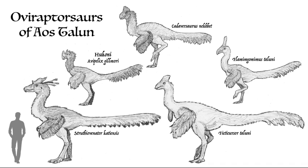Oviraptosaurs refer to animals like Oviraptor — dinosaurs that were covered in feathers, had beaks, and usually had some sort of head crest. Both Dromaeosaurs and Oviraptosaurs belonged to a group called Maniraptorans, which were very successful on Earth and evolved to fill a wide variety of niches. In Austalun, the Oviraptosaurs had an adaptive radiation — a term that refers to when animals take multiple evolutionary routes, with some evolving to fill niches that their ancestors did not.